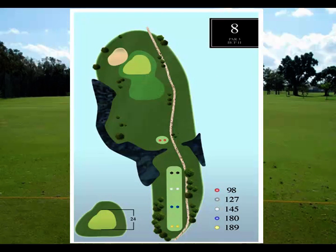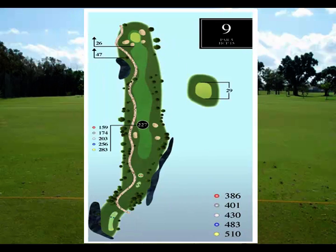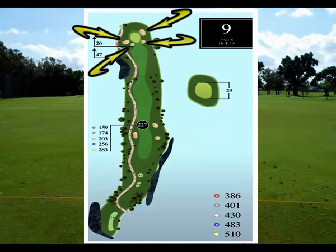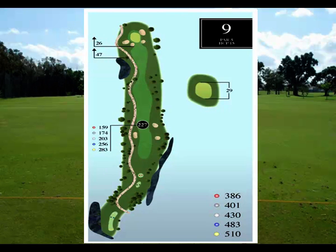Hole number eight brings us to another par 3, and don't let this par 3 fool you. It's a challenging hole, especially with a 24-yard green on a windy day. Hole number nine is a challenging par 5 dogleg left, with fairway bunkers as well as four bunkers around the green, protecting a 29-yard deep putting surface.